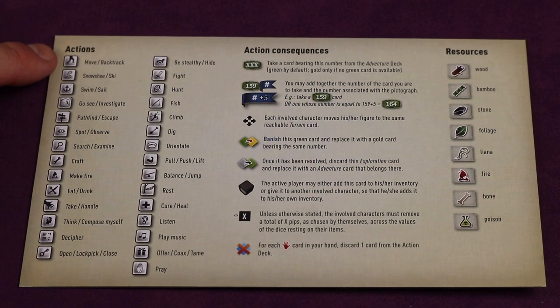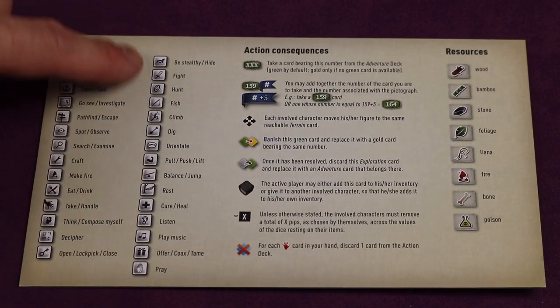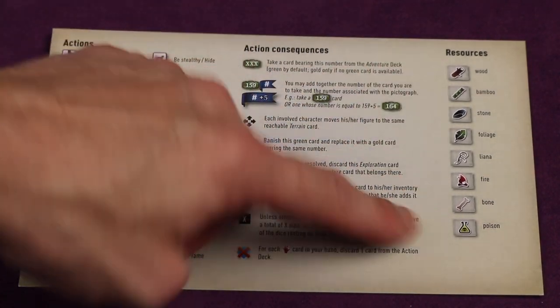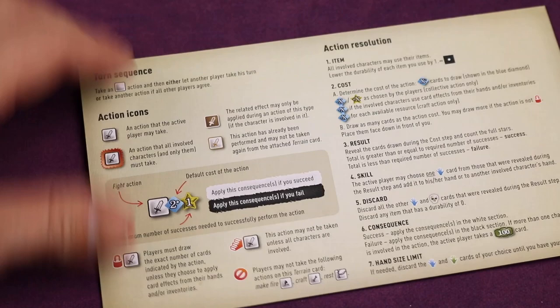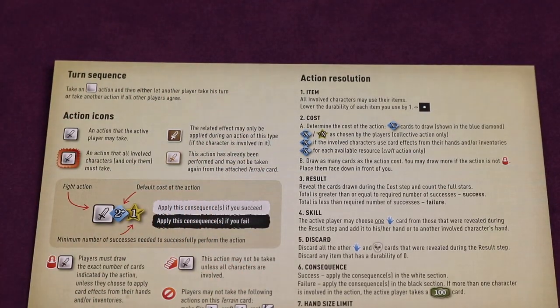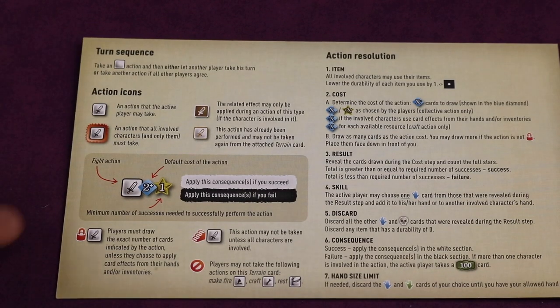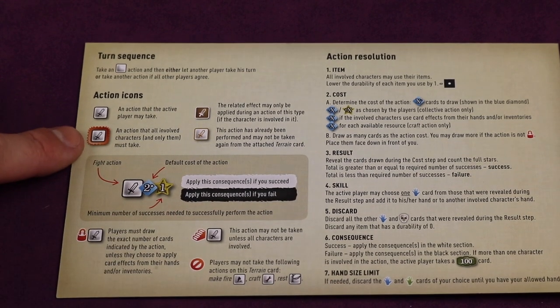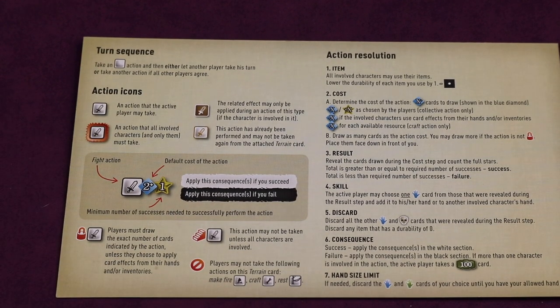The game comes with a player aid for all players showing what the different icons mean, action consequences, and resource names. On the other side it shows action resolution and the main things in the game. There are also other things I didn't cover — sometimes you cannot manipulate numbers, sometimes everyone must do things, sometimes actions are mandatory. So there is more to the game, but this gives you a good idea of how it works.